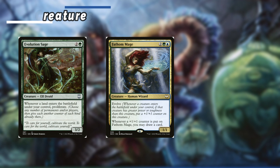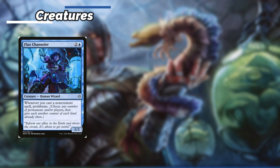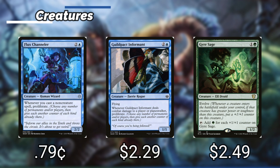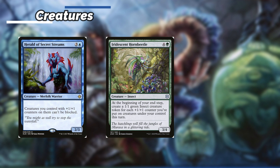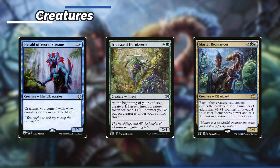Fathom Mage has Evolve and whenever a +1/+1 counter is put on Fathom Mage we can draw a card. Fertilid enters the battlefield with two plus 1 plus 1 counters; we can also pay 1 and a green to remove one of them and target player searches their library for a basic land card, puts it onto the battlefield tapped, and shuffles. Flux Channeler — whenever we cast a non-creature spell we can proliferate. Guildpact Informant — whenever it deals combat damage to a player or planeswalker we proliferate. Gyre Sage has Evolve and it can tap to add a green mana for each +1/+1 counter on it. Herald of Secret Streams — creatures we control with +1/+1 counters can't be blocked. Iridescent Hornbeetle — at the beginning of our end step we get a 1/1 green Insect creature token for each plus 1 plus 1 counter we put on creatures under our control this turn. Master Biomancer — each other creature we control enters the battlefield with a number of +1/+1 counters equal to Master Biomancer's power and is a Mutant in addition to its other types.